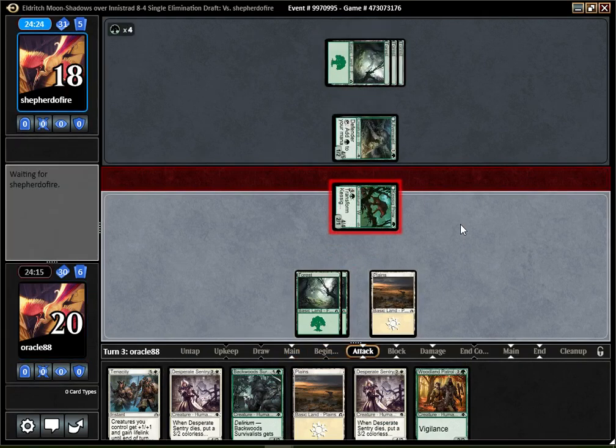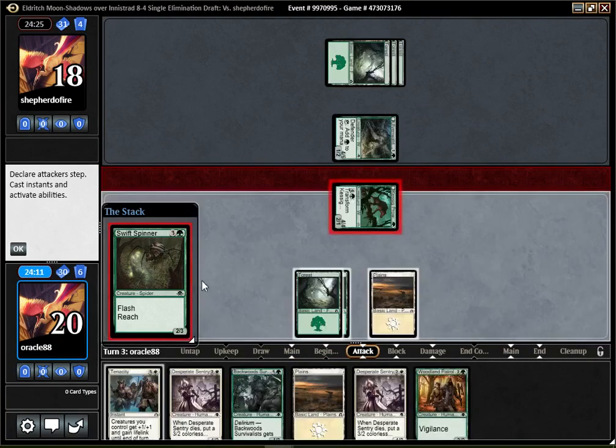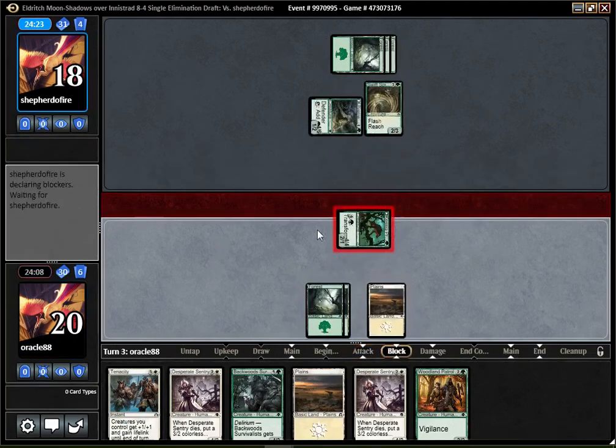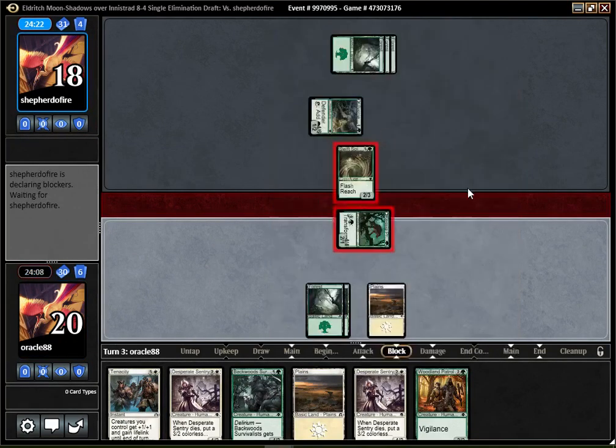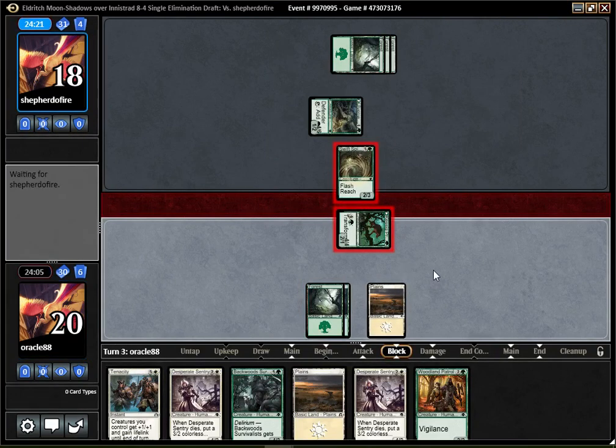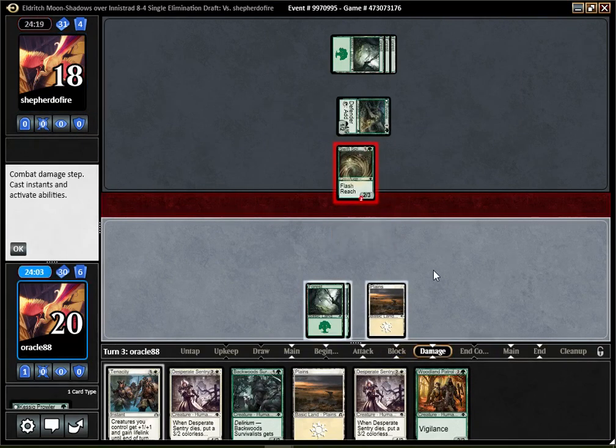If they block I'm just going to let things resolve. Oh, they have the Widow — I did not play around that. I mean the Spinner — yeah, that's what I meant. That's really bad. It's not a great card; the stats are just not so appealing. I could have a bunch of tricks here, but it's going to work out fine for the opponent. I guess I could have played around that.